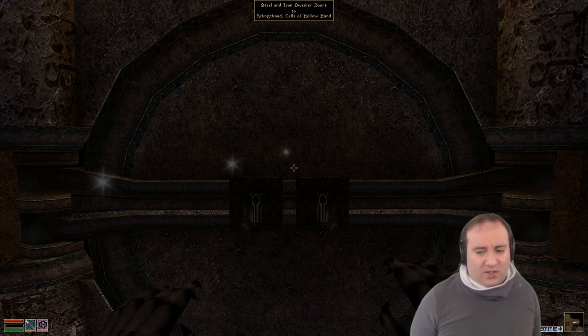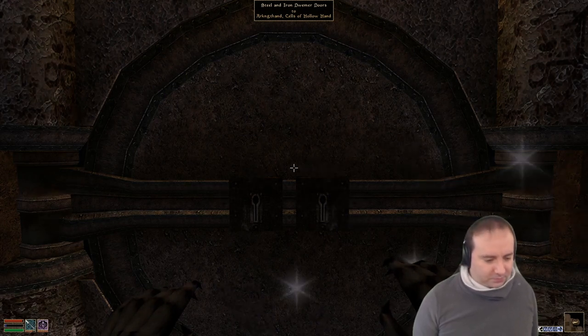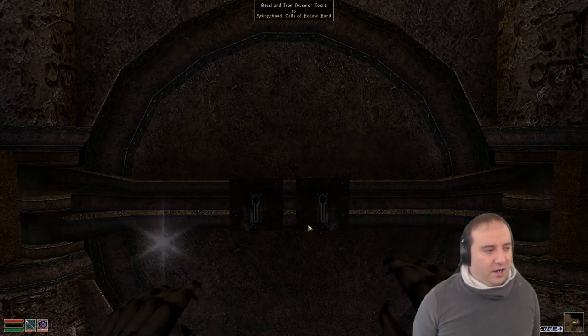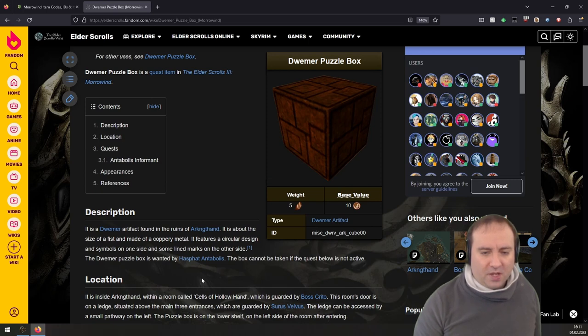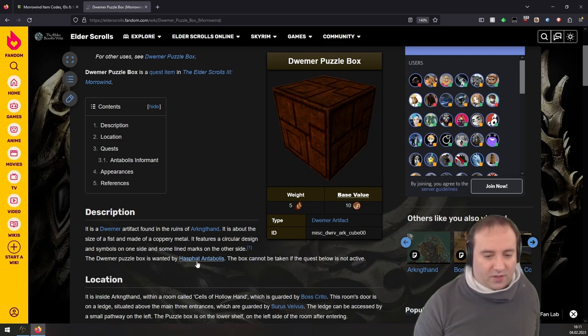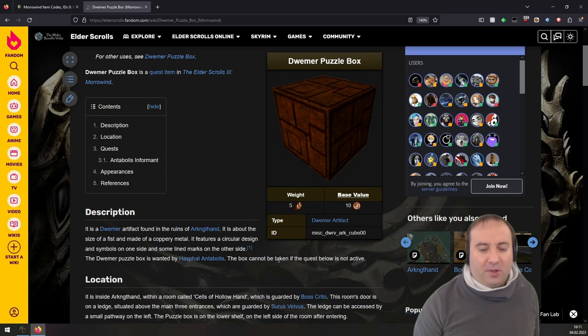You might be wondering why I'm suddenly standing here. We left off at the temple, in front of the temple. I did some research - let me quickly show you what I found. This is about the puzzle box that we're looking for, and it says you find it in Arkngthand. It's the size of a fist. We already know that. It's wanted by Hasphat Antabolis, and it cannot be taken if the quest is not active. We do have the quest active now - we didn't before, but I'm pretty sure we had it in our inventory.